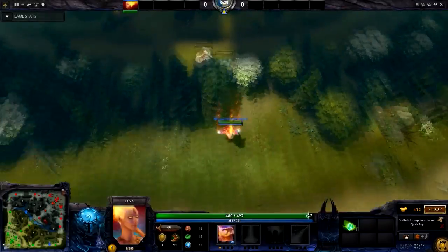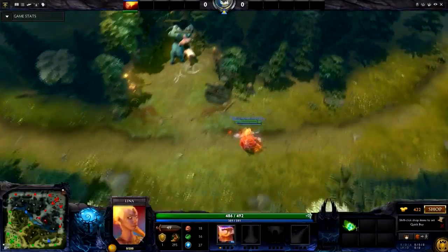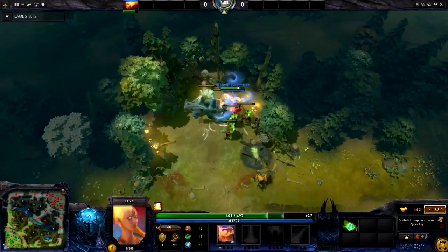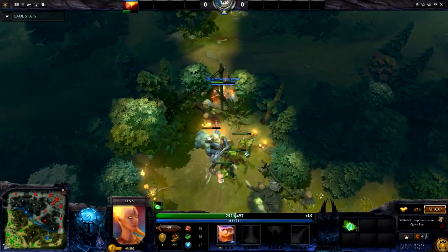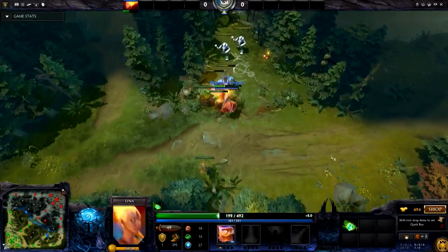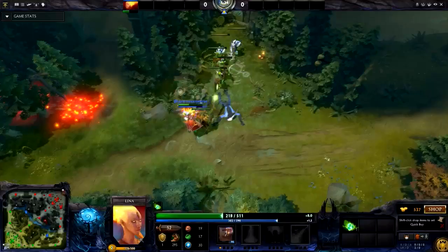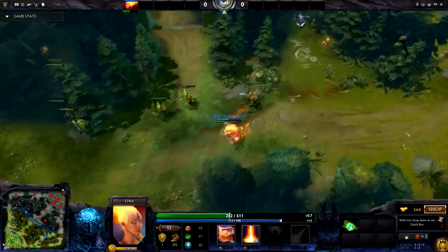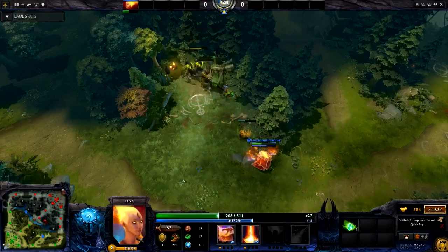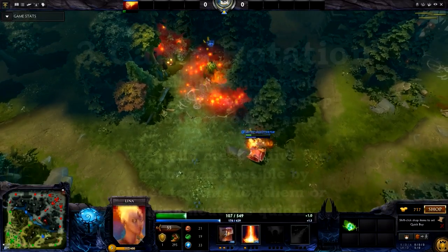Hey ladies and gentlemen, this is Loomless coming to you with a jungling video. Today we'll be talking about 3 camp rotation, which is a jungling technique that allows you to hit any hero to level 6 in about 5 minutes or 5 minutes and 30 seconds. 3 camp rotation takes advantage of the close proximity of the Radiant jungle so you can pull a lane of creeps into the jungle and clear all 3 camps either by tanking for your creeps or clearing it with a lot of damage output.